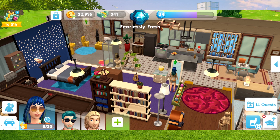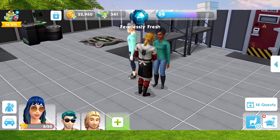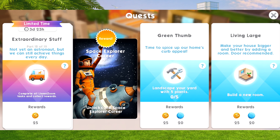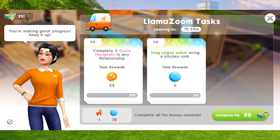Next, part seventeen: we need to do the 'Get In Shape' event once again. I'm going to make things easier and go straight to the waterfront, then find a sim. For the penultimate part, part eighteen: I now need to do the Llama Zoom task and collect rewards - hopefully this will be the last one. Emily's back, I'm doing a mixed one again. These are all the tasks I need to do - I'll do the kitchen sink one first, and once completed, I move on to the final part.